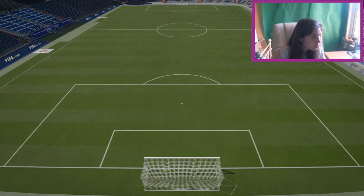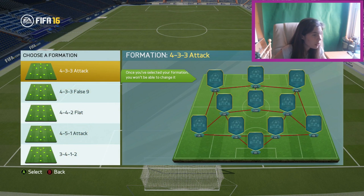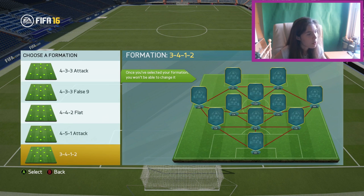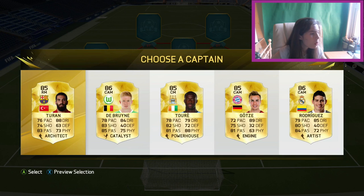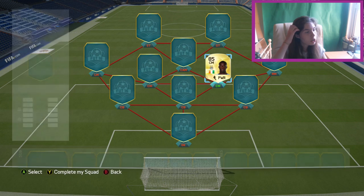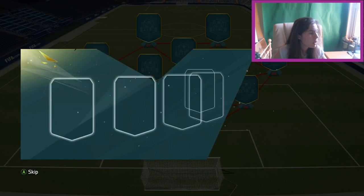So we're going to need to choose a formation. We've got the 4-3-3, Force 9. I might go with 3 at the back, just to change it up a bit. Okay, so our captain — I might make it BPL. I'm going to put Yaya Toure as our captain, which is pretty good. So let's try and get all BPL.